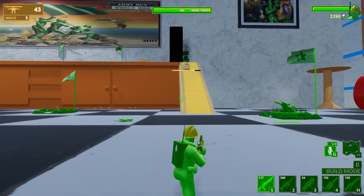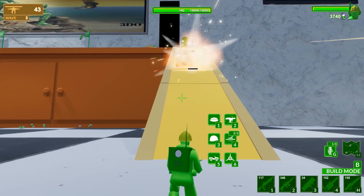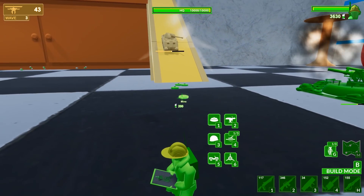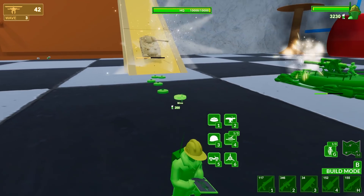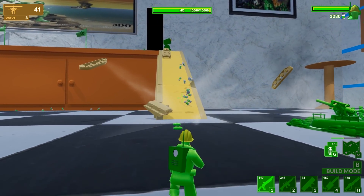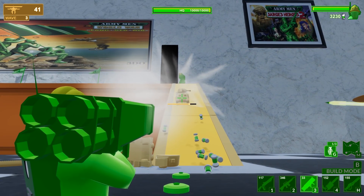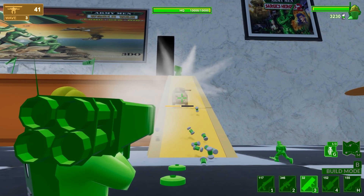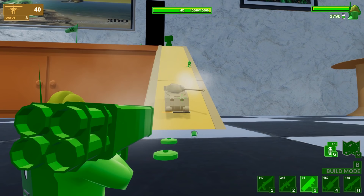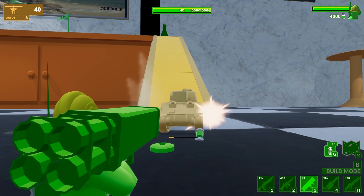That's why you gotta do everything sparingly. The jeep's still here. Let's place some mines down. That should slow it down. That should be enough to kill it. There we go, perfect. Oh, here comes another one though. The mines are $2.50 each — not cheap. So it's best to just keep buying AT weapons. That should be it right there.